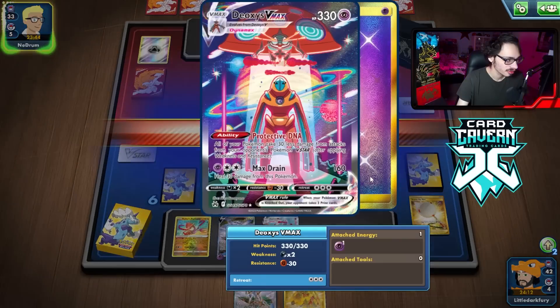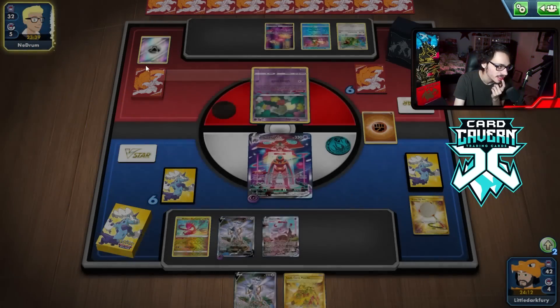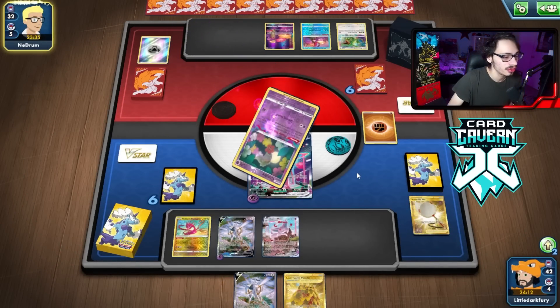Very weak turn. We have 330 HP. Rayquaza actually needs that Goon to knock me out. We attach the energy because we can still get a Double Turbo. I need to draw cards though. If I had a Marnie this turn, we'd be good.